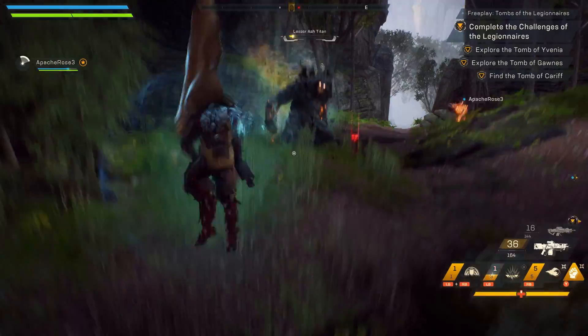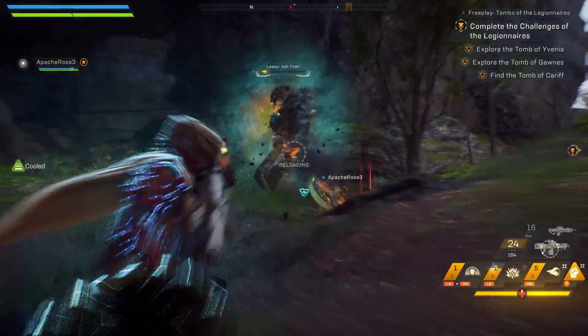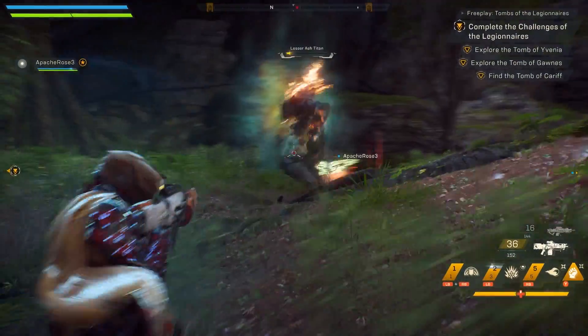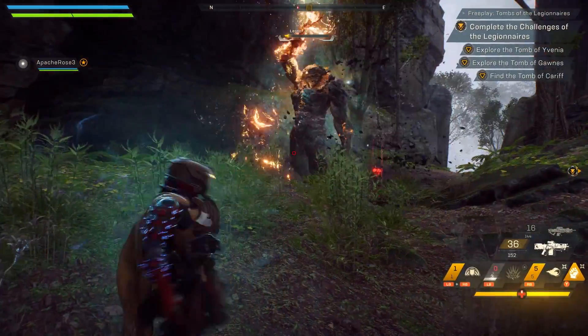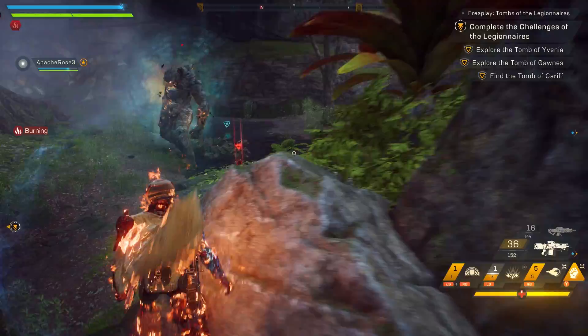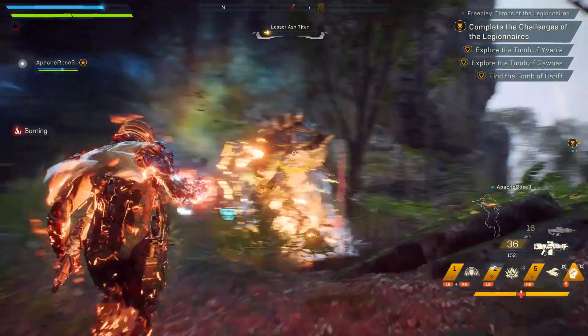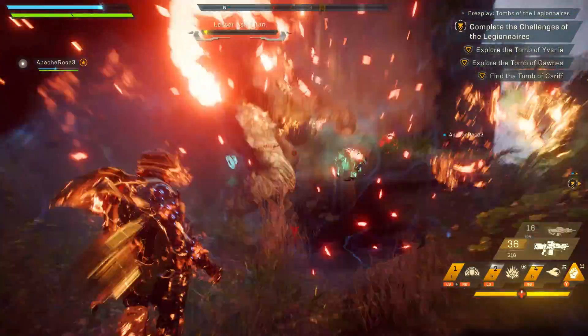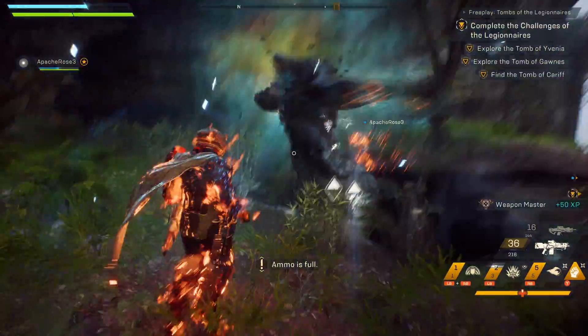Each javelin also has a bonus effect when it detonates a combo. For a Storm, combo detonation spreads the elemental status of the primer to nearby enemies. For the Interceptor, combo detonation gives the Interceptor an elemental aura from the detonating ability that can spread to nearby enemies. Colossus combo detonation deals bonus damage to the nearby area, while Ranger combo detonation deals bonus damage to a single target.